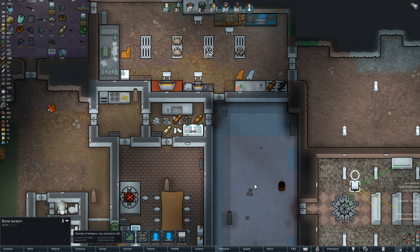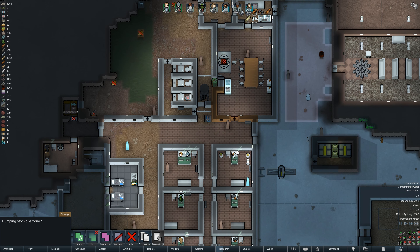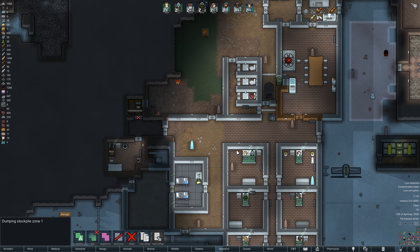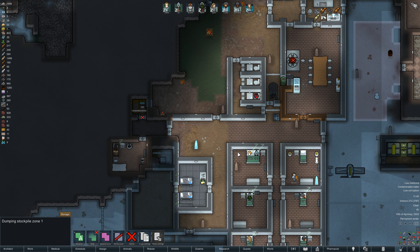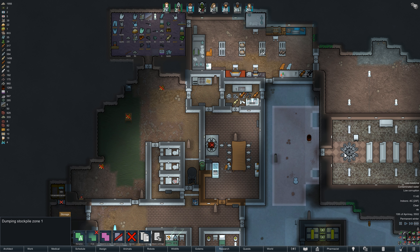We'll have Haruka prioritize working on that lectern. The lectern is now installed. Everybody has gone to sleep, so we'll wait until morning for the sacrifice of Eldritch, at which point Bruce will be offered up and hopefully we'll get some development points.